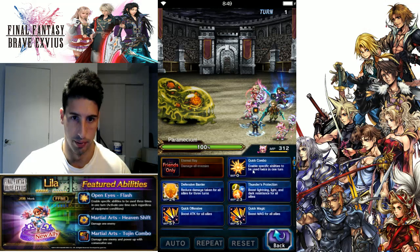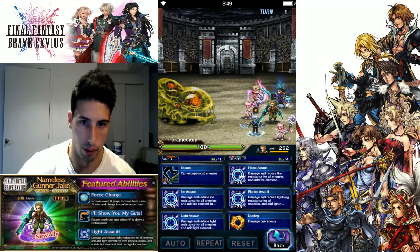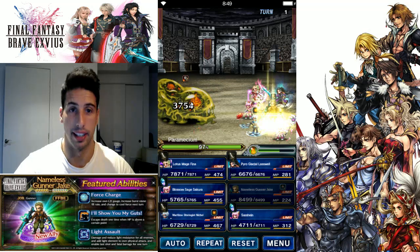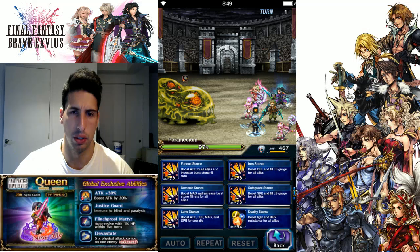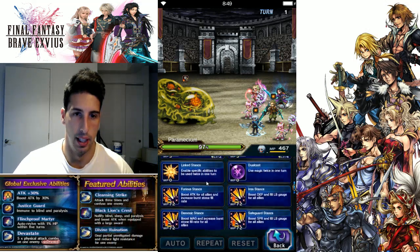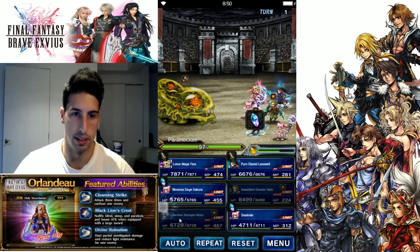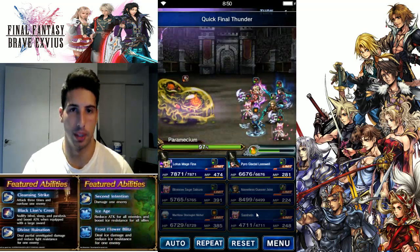Right here we're gonna use Quick Final Thunder twice because this guy is actually useful for Electro Assault — we're gonna imperil his lightning so we can do a little bit more damage with these two characters. With Sakura, I'm just gonna do magic up, and then CG Nicole we're gonna do Quick Final Thunder twice to boost that up, then boost our magic and our MP. This is freaking amazing.